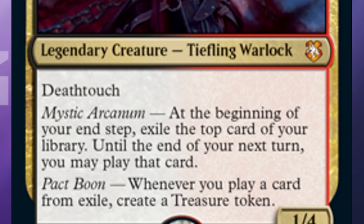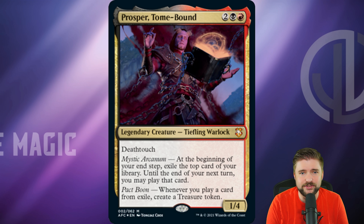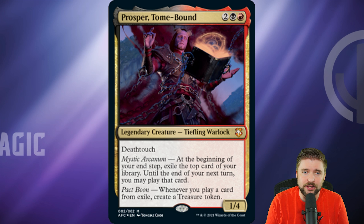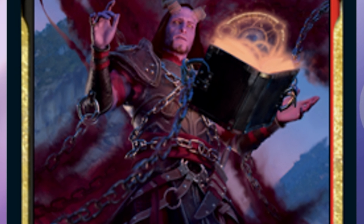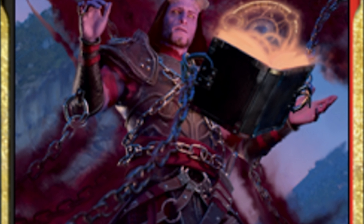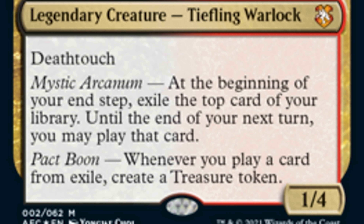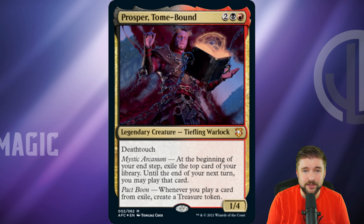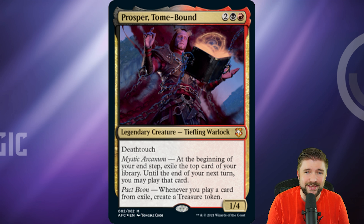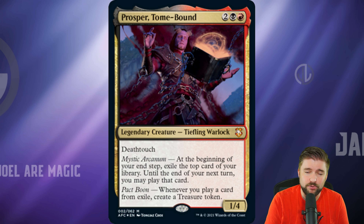Prosper Tome Bound is a red, a black, and two other for a 1/4 Tiefling Warlock with Deathtouch. Prosper has Mystic Arcanum: at the beginning of your end step, exile the top card of your library, and until the end of your next turn, you may play that card. And Pact Boon: whenever you play a card from exile, create a treasure token. So we've got some Impulse Draw going here. We've seen this get more and more support in red over the last 3-4 years, and Prosper is a great commander representing that ability.